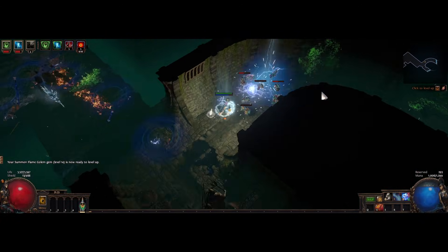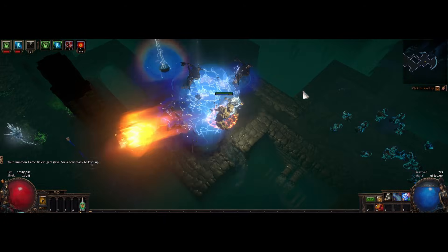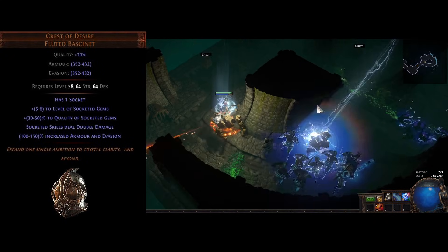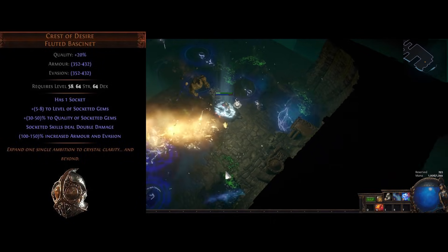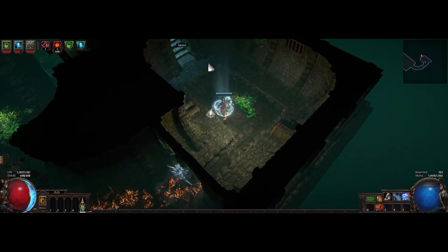I'm using Crest of Desire in this Herald of Thunder Elementalist, and actually from 3.14 to 3.15 my DPS went down something like 1%, so almost no difference. Crest of Desire gives you double damage on the socketed gem and plus 8 levels to the socketed gem, which is really good for Herald of Thunder, which pretty much scales almost exclusively with gem levels and then some elemental modifiers, because things like area damage and spell damage don't really work for it.